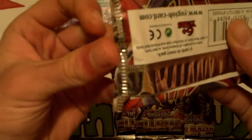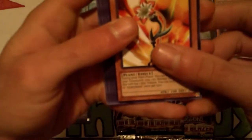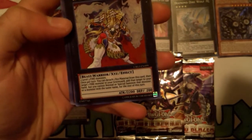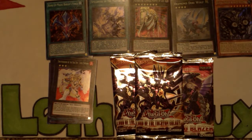That one was kind of hard to open. Getting a double Spellbook of the Master — I wouldn't be too upset. Rare is Blackwing — Lady of the Midnight Sun — and a super rare Brotherhood of the Fire Fist, Lion Emperor. Not bad. We're two for two on holographics because Number Hunters comes with holographics.